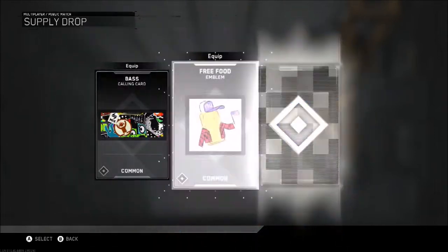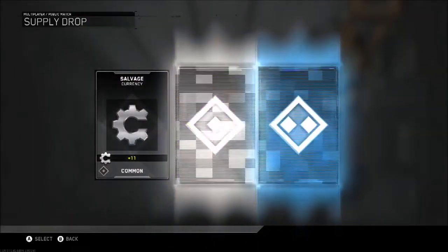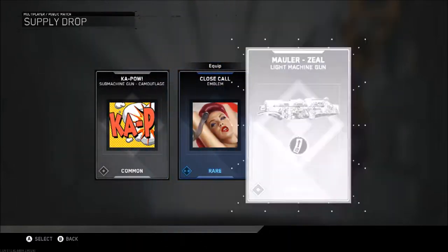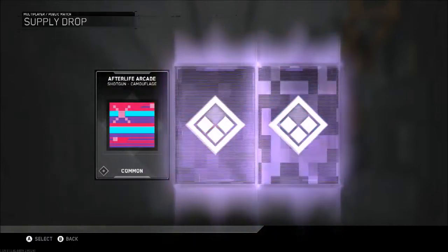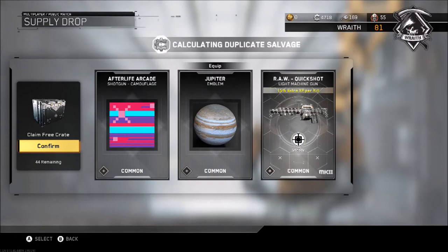I think at the end of salvage we might have like 10,000. We'll open up some extra crates as well if we have time. The salvage you get from commons isn't amazing - it's literally just 10, 11, or 20 each time - but it adds up, and we get salvage from duplicates too. By the end we're going to have more and more duplicates giving us more salvage.